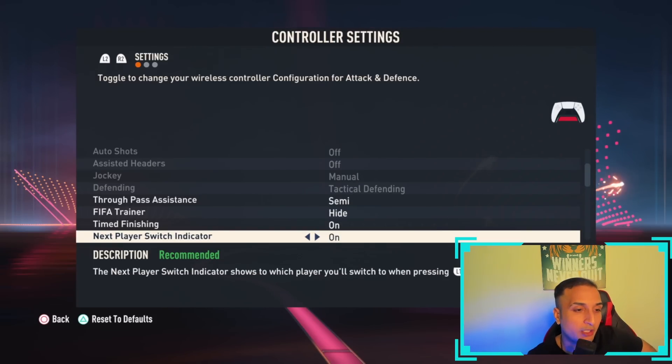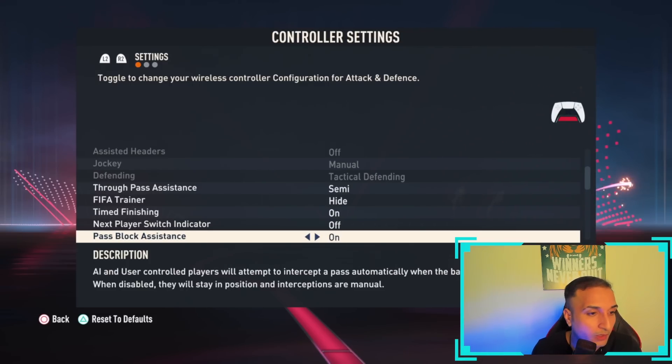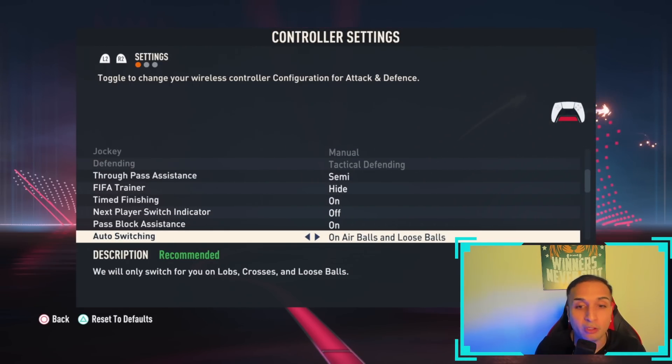Next player switch indicator: if you're a new player and don't know which player will be selected next when you click L1, keep it on — otherwise keep it off. Pass block assistance has to be on. Auto switching on air and loose balls is your best bet, so make sure to keep it at that.